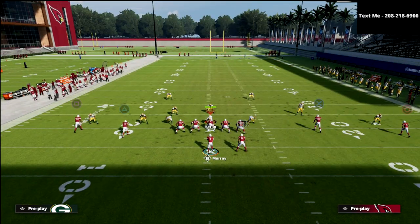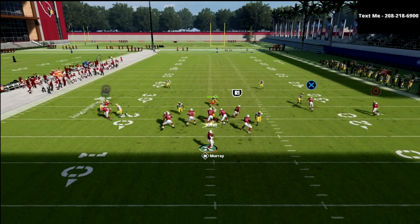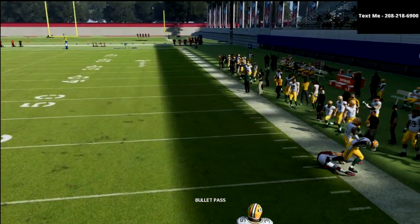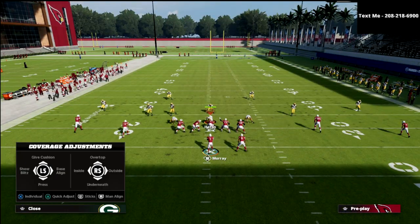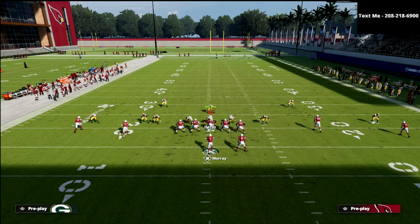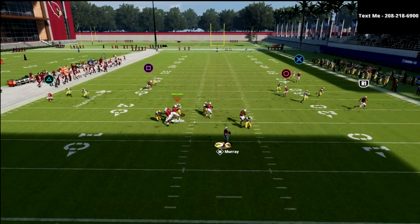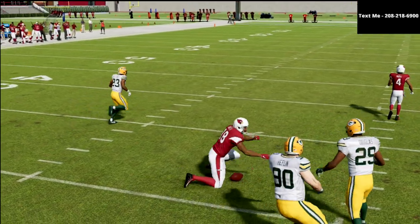If we get man coverage, this play is not excellent against man if you don't have a good route-running tight end. But you will see this corner route sometimes gets open — you can always try to just cut it off. If you ever get in trouble you can kind of cut it to buy yourself some time. But the biggest thing against man is either hit the running back or hit the deep dig route. That's kind of how I beat man coverage out of this.